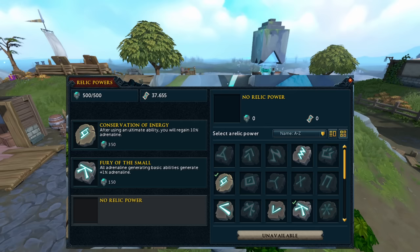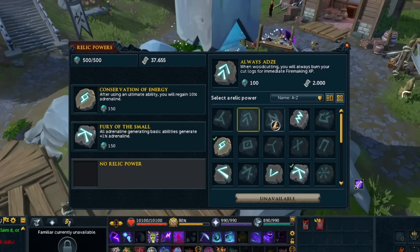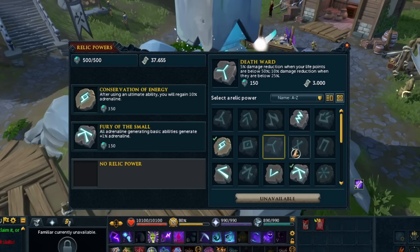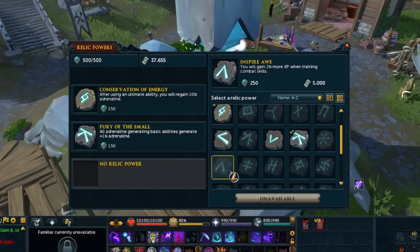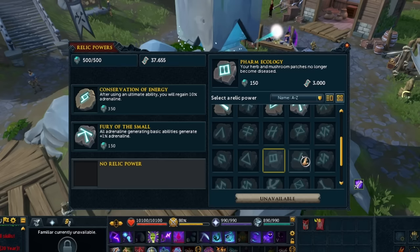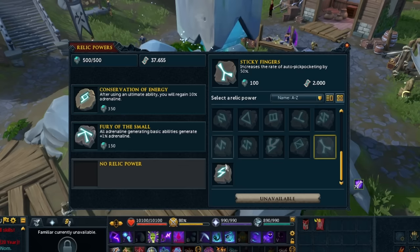Next are the Archaeology Relic Power bonuses. Relics are unlocked as you level up Archaeology through the skill line, and there's a huge variety of effects — skilling bonuses, PVM bonuses, and more. I'll link everything in the description so you can figure out how to get the ones you want. Some are very high level so there'll be some long-term goals in there. If you complete the Archaeology mystery called Mysterious City, you can get an extra 150 energy for the Monolith, allowing you to slot more relics. You can have up to three relics active at once, and some are absolutely game-changing.